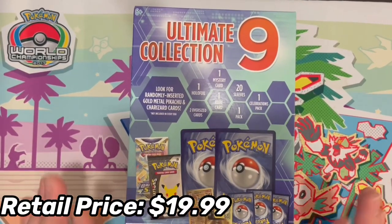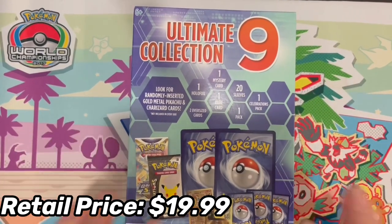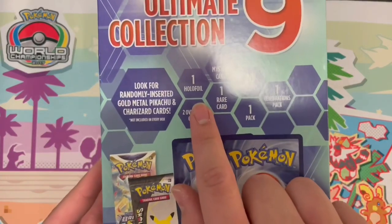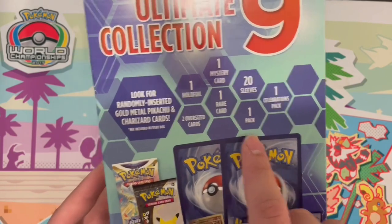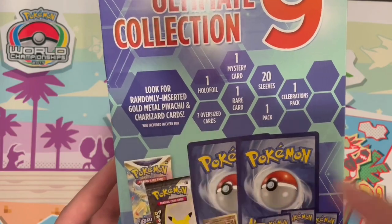Because of this, I'll probably try to keep track of some of the value in it, just because it's one of those things that's notorious for being a rip-off or whatever. But let's see. So, we're advertised to get one Holofoil, one Mystery Card, 20 Sleeves, one Celebrations Pack, two Oversized Cards, one Rare Card, one Pack, and then look for randomly inserted gold, metal, and Pikachu Charizard cards.